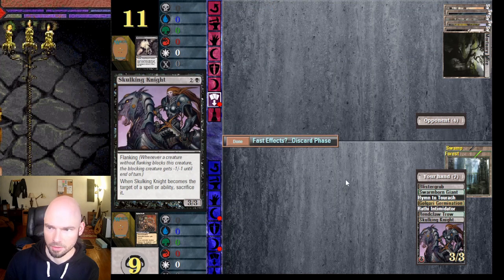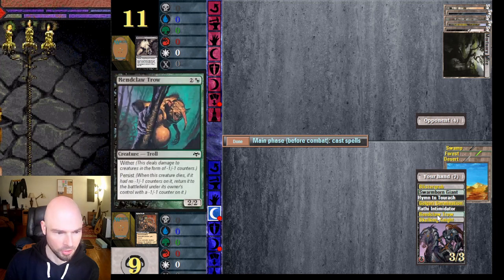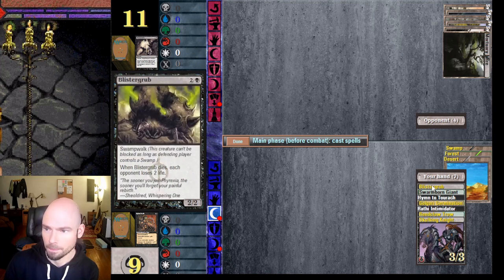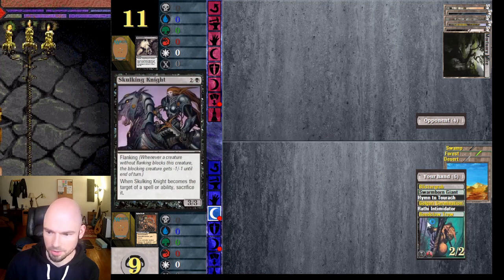I need land. Let's see if I can get a creature out. Wither and persist — super useful — or I can get this three-three creature out. Blister Grub with swampwalk would be good too. Let's go for maximum power and toughness here.